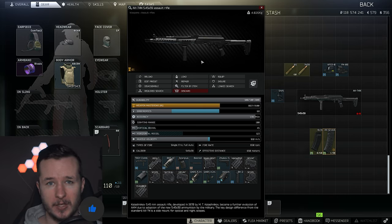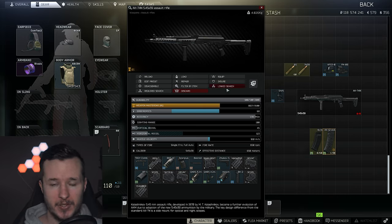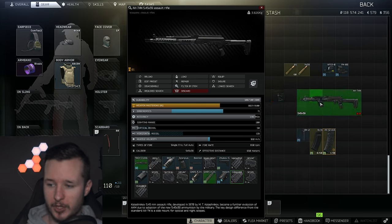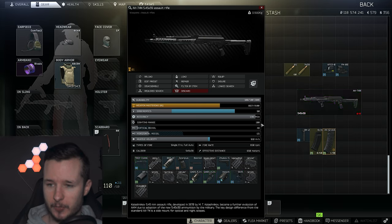So as always, grab any drink you like and let's start with the build. This is my meta 5.45 AK build for Escape from Tarkov. As you can see, we have 68 ergonomics and 45 vertical recoil. You can boost the ergonomics a little bit more if you change the RK2 grip to the Shift-4 grip — right now we have 80 ergonomics.